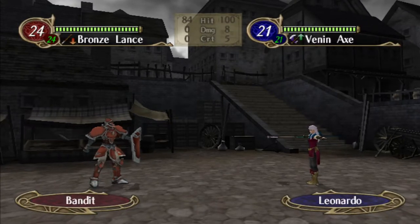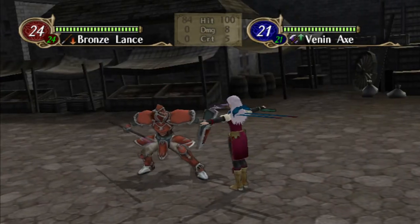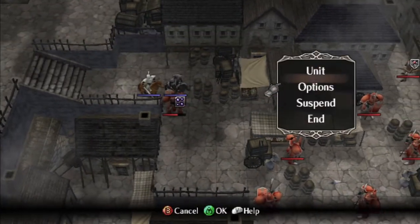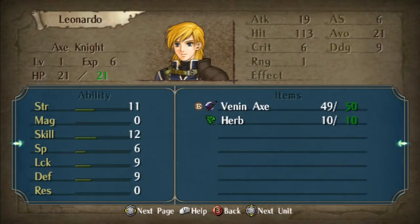I should really check everyone's stats before going into combat, but I have a bad feeling. They don't attack when animations are on — oh. Never mind, sorry. Cursed animation — animations off forever. We have Leonardo, the axe knight: 11 strength, 6 speed, 9 defense. Oh boy. He's got the Corrosion skill.